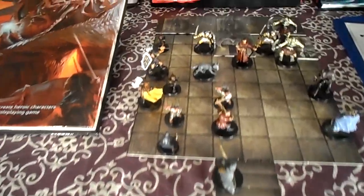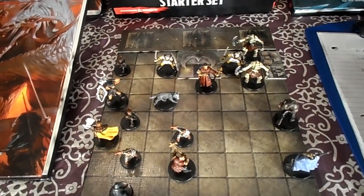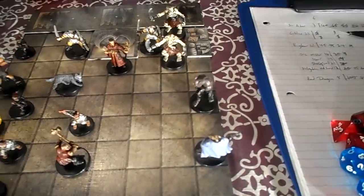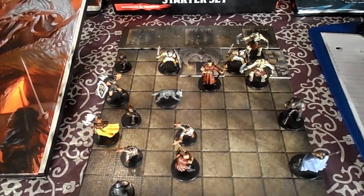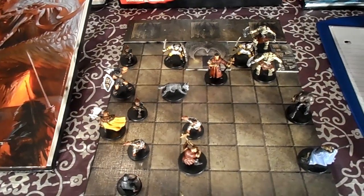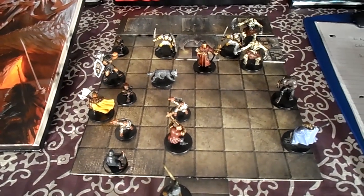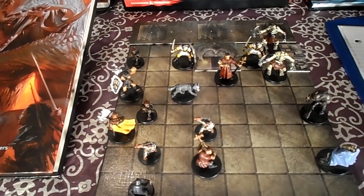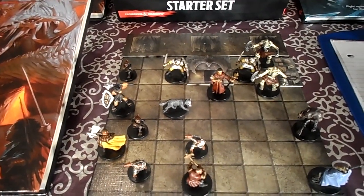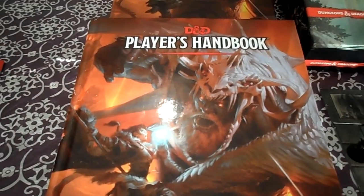Two of the three players actually chose all those items, whereas the player playing the dragonborn soldier rolled randomly and ended up with a pretty good series of things. It was interesting because the dragonborn and the halfling rogue had traits similar enough that they could actually be connected. From the DM's perspective, it was really great. There was a lot of diversity — tons of races and classes, not just the standard four from the free PDF.